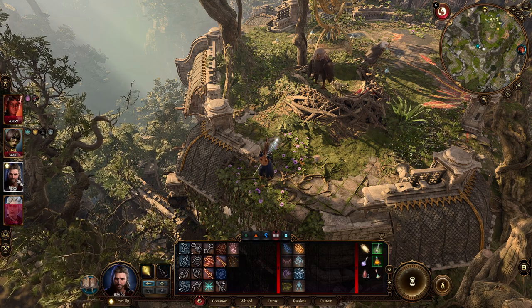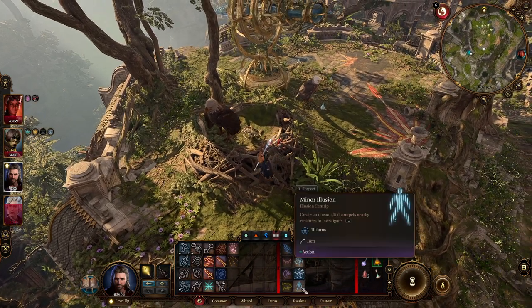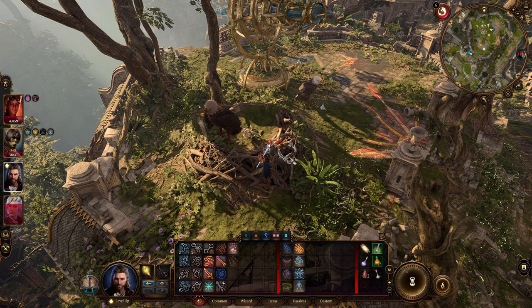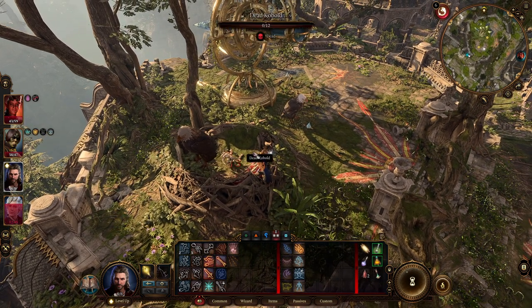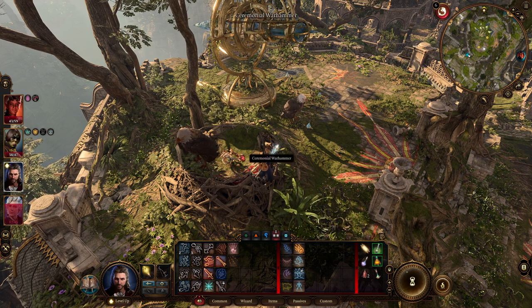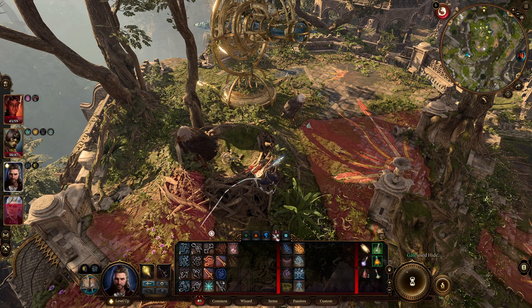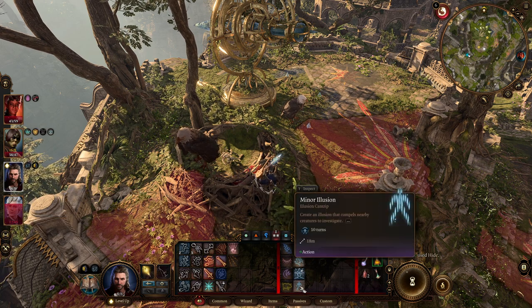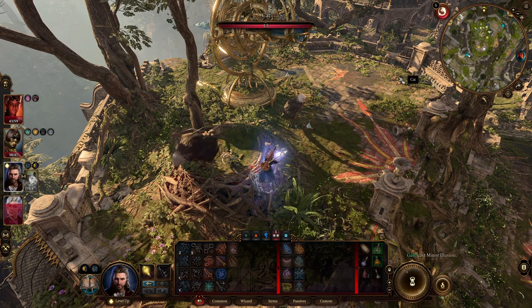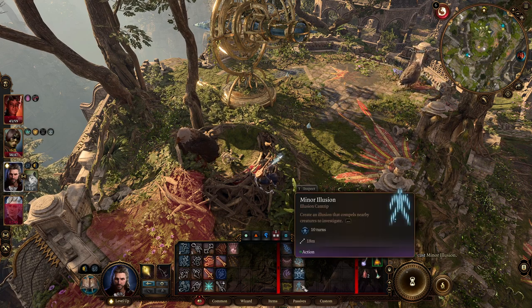So I'm at the moment with Gale, and what you need is this: you need to get Minor Illusion, go to stealth mode, and park Gale over here very close to the hammer. If you come into the nest it will trigger the birds, so go to stealth, use the cantrip Minor Illusion, and put it over here. Be sure that you pull the two birds.